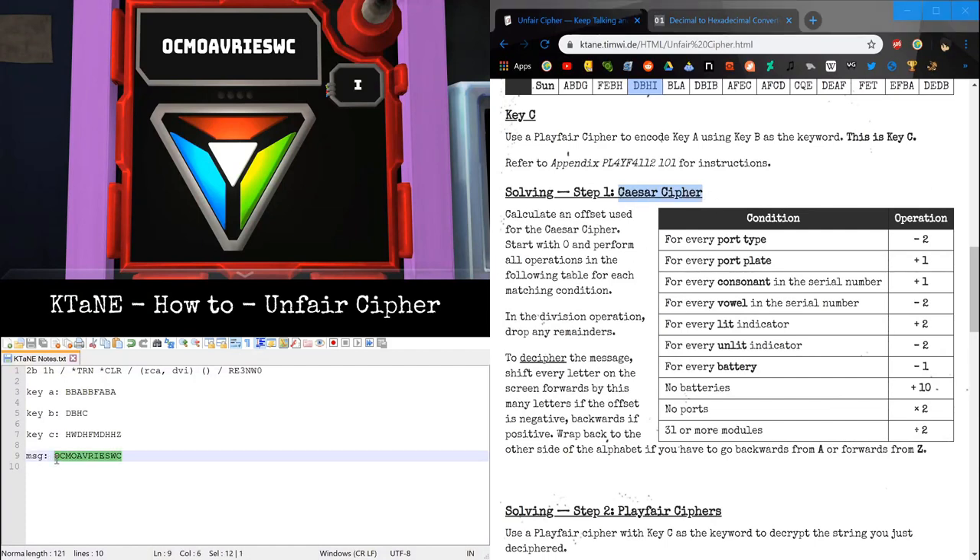For example, if I had Echo and the key was plus two, I would move from Echo to Golf. Since we're decoding, plus two would actually go backwards to Charlie. To get the Caesar key, it involves edgework. We start at zero.